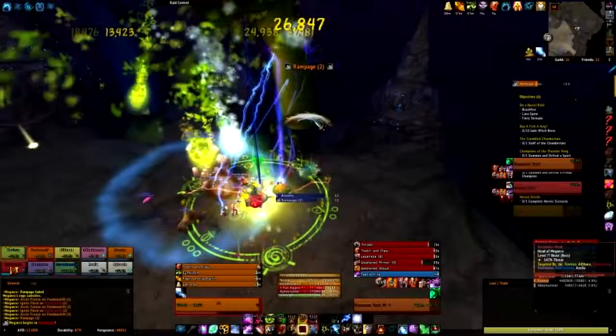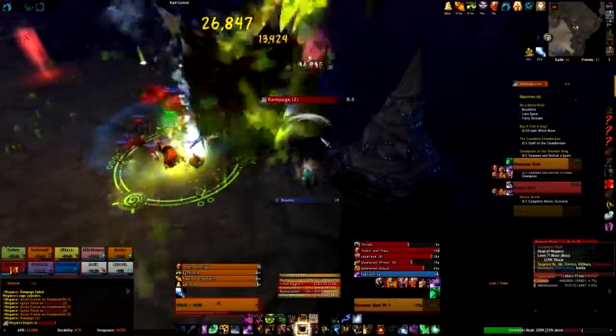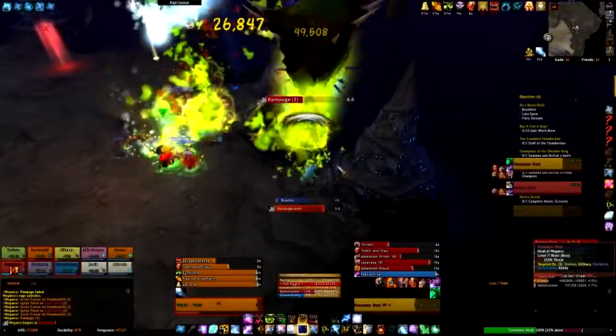Each time you kill a head, your group should stack up near where the next two heads have spawned and heal like crazy, because the boss will use Rampage, which deals massive AoE damage to the whole raid.